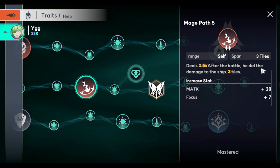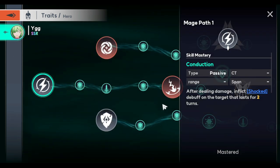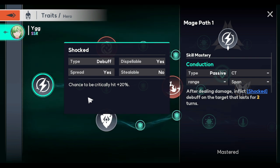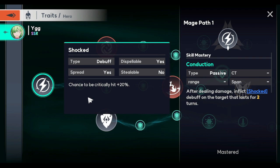This one is an AoE damage skill. This one is shock — shock gives a chance of critical hit plus 20 percent — so again, I expect her damage output to be massive. She's going to be great against water elements, that is why she's valuable right now. If you don't have Nola, go ahead and get her because she will be used against water elements in PvP if you're into PvP.